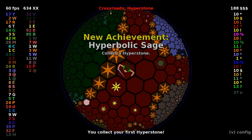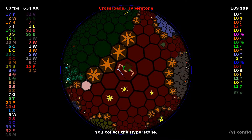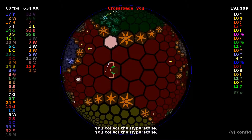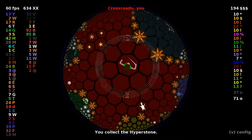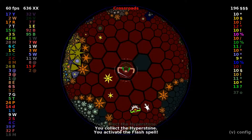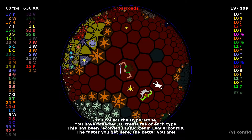We're spawning a lot of Hyperstones. New achievement: Hyperbolic Sage — Collectus Hyperstone. So things get pretty dangerous now; monsters are spawning in the Crossroads. I am going to be looking out for orbs like this Orb of Flash. New achievement: Master of the Hyperboloid — Collect 10 Hyperstones. We've done it. We have gotten the final victory — the Hyperstone victory.